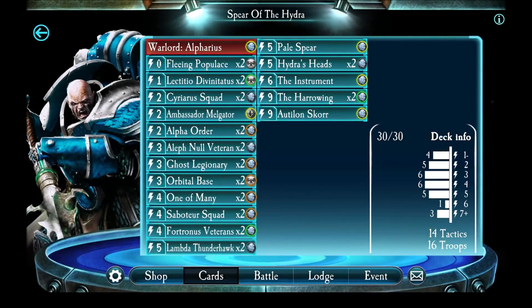Hi guys, in this video I wanted to share with you a deck which I absolutely love playing as. It's the Alpharius deck which I designed after the Alpha Legion nerf. I'm going to go through the deck in a moment and talk through the individual cards. The general concept of this deck is it's got three win conditions and it keeps stunning the enemy until you reach those win conditions. A win condition is basically a card or combination of cards you can play to inflict a massive amount of damage and wrap up the match in your favor.